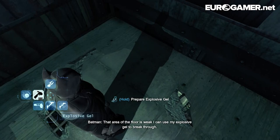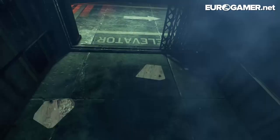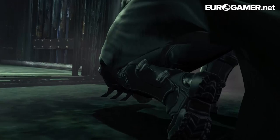Going in a lift shaft anyway. That area of the floor is weak. Explosive gel to break through - yes, as you can see with the detective vision, this area of the floor is weak. I'm just parroting what Batman said. So let's go through it. Boom!